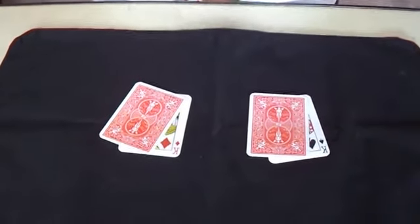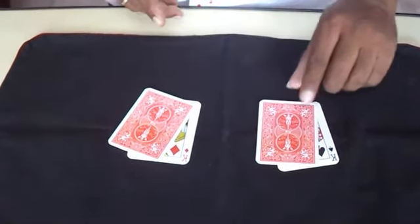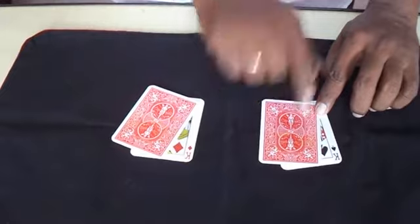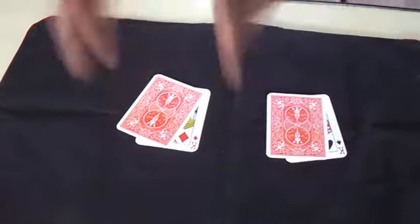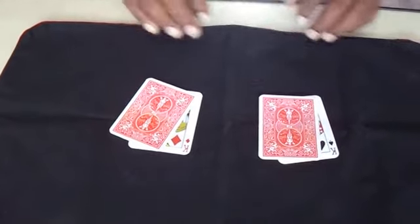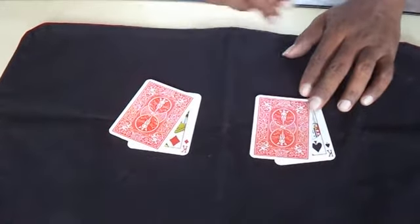Spectator A, how do we show you? Black card — yes, this is for spectator A. Spectator 2, red card — choose. So spectator A chooses the black card.